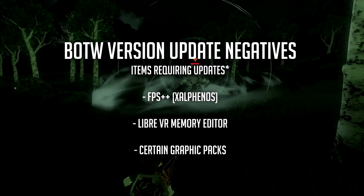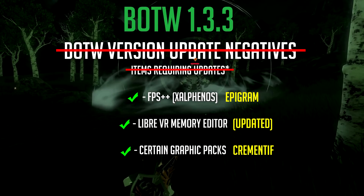Well, they have now been updated, and surprisingly quickly. FPS++ was not updated by Zalfanos — it was ported by user Epigram. LibreVR updated his memory editor, and Crementive ported the Clarity graphic pack, originally by Jamie, for improved visuals. So long story short, if you're on CEMU 1.11.0 with Breath of the Wild version 1.3.3 and DLC 2.1, feel free to go ahead and update completely — just about everything should work fine.